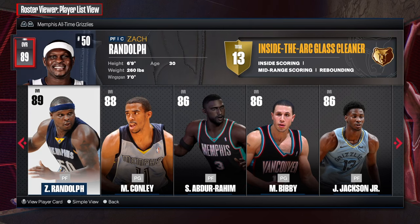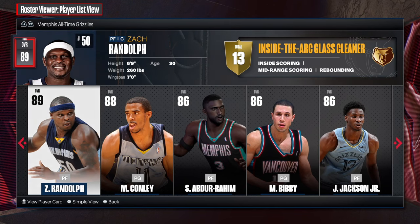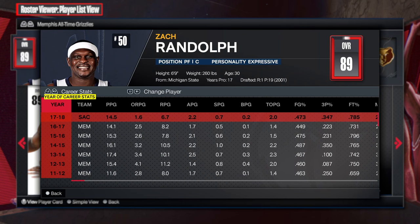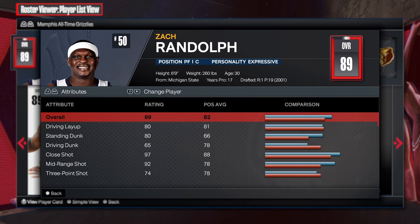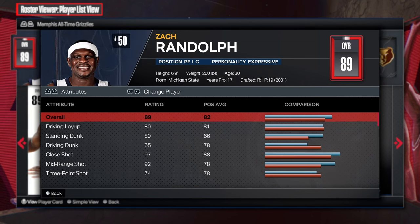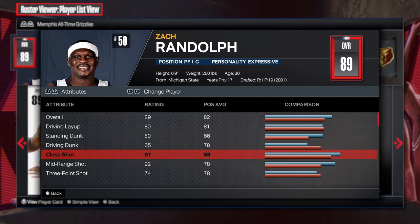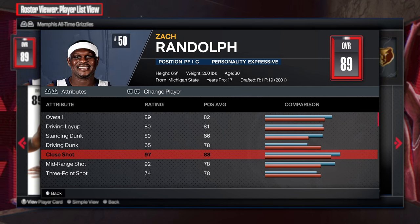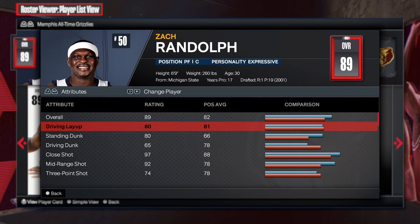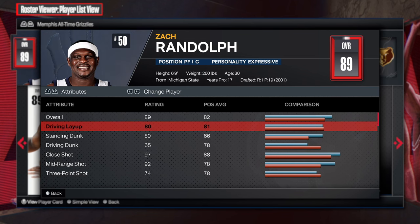Here at jblastgaming, inside the art glass cleaner — very interesting build name. First things first, when we look at the attributes, Zack Randolph to me was a dog. He was a great player, a solid post player, a good rebounder — bully ball at the power forward position in the post.